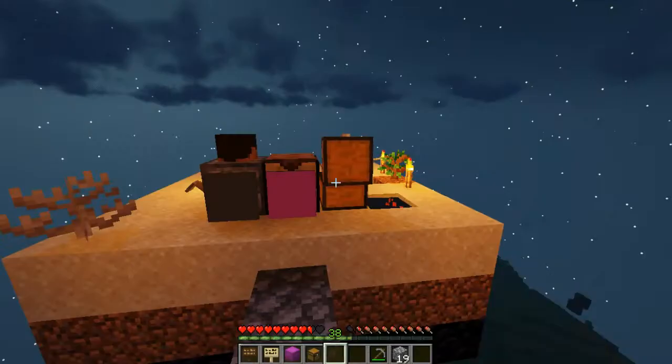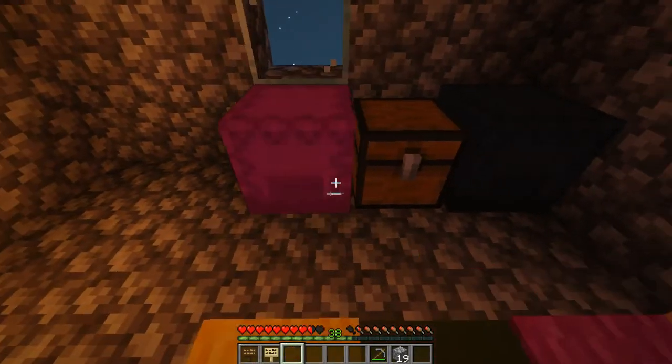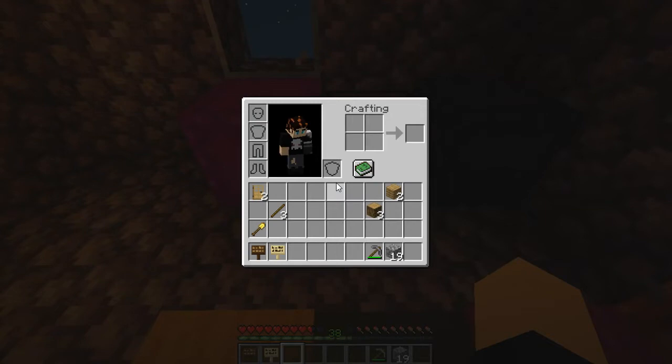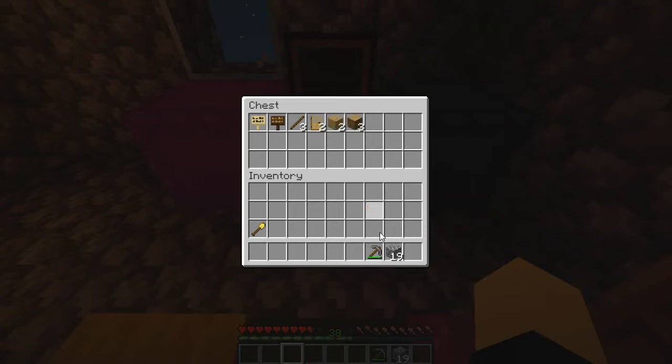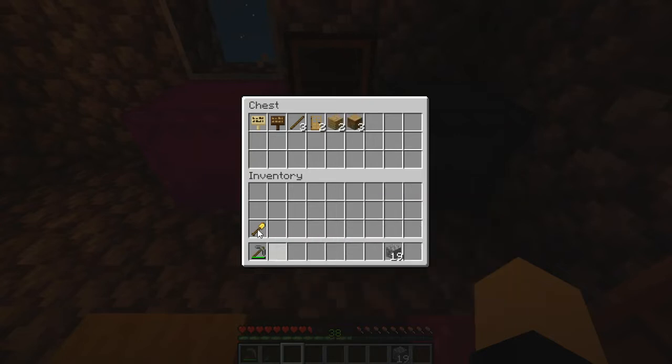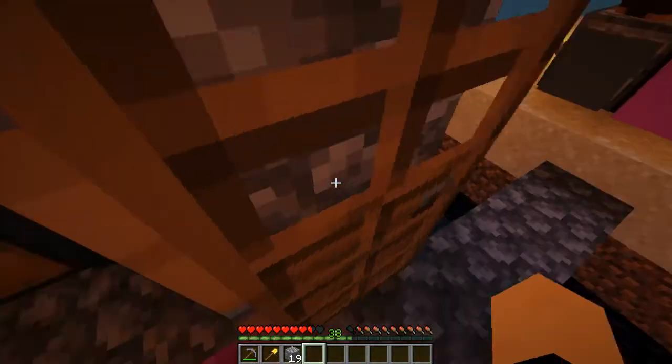We'll put that glass in there. We might as well put this chest down and this shulker box too. How are we going to do this? Because we've only got 19 cobblestone and we don't exactly have a lot of other stuff. We don't want to waste our wood on it, so we're definitely just going to have to mine a load of cobblestone.